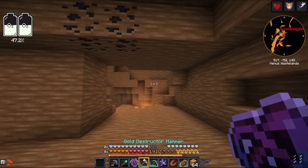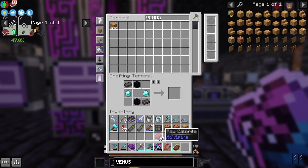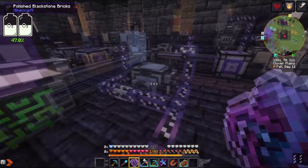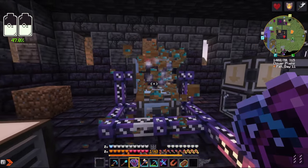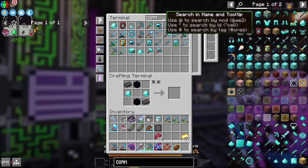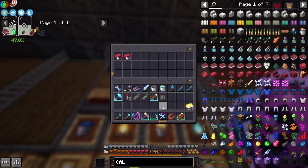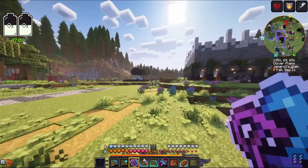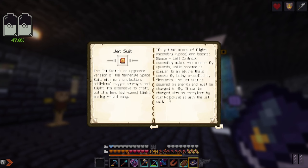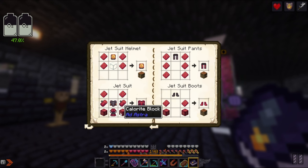We're done — we have oxygen. Let's head back home and make a tier four rocket. We got 40 diamond ores. I broke some without Silk Touch but was using Fortune 4 — 65 diamonds from just that. Over 100 diamonds from that trip to Venus. Let's smelt up all of the raw Calorite. While that's happening, we're going to make a jet suit, which needs charging. The Ad Astra way is to charge it with an energizer by right-clicking it with the jet suit. We're going to need a bunch of Calorite — hopefully we have enough. I think we do.